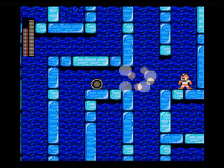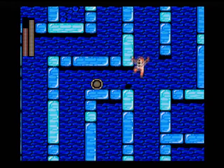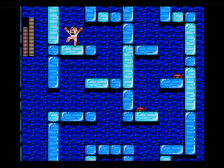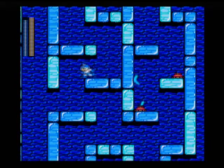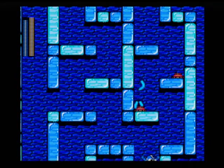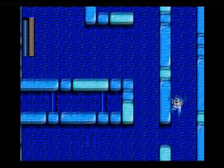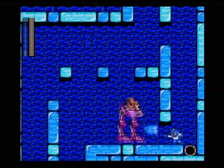Destroy another wall. Yeah, don't you love little ice mazes? Energy recharge. Pull the air shooter out and let's take down another one of those little annoying robots.